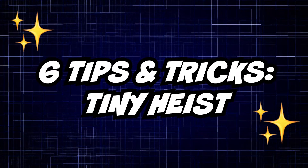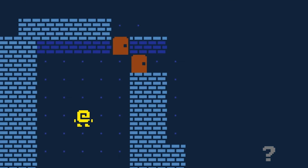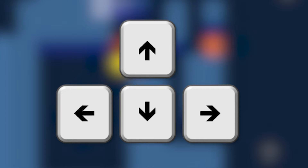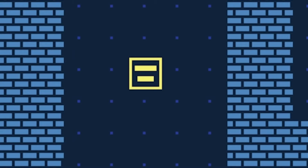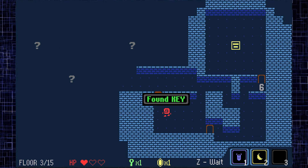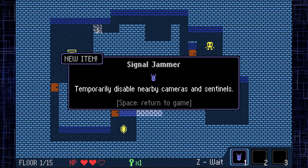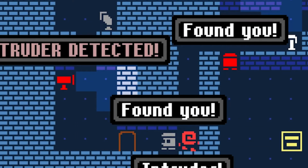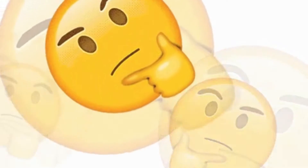Think you can make it through? We know you can! Here are six tricks to Tiny Heist to help you pull off the ultimate heist. To play, all you need are the up, down, left, and right arrows. Your goal on each level is to make it from the yellow staircase to the pink staircase without getting caught. To open green doors you need to find the key first. Collect gems and other useful objects by running through them.